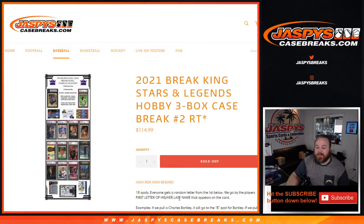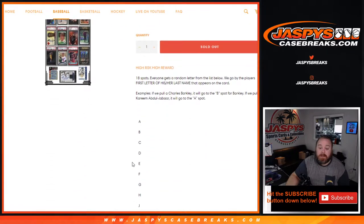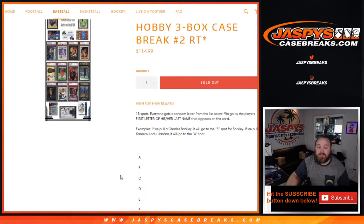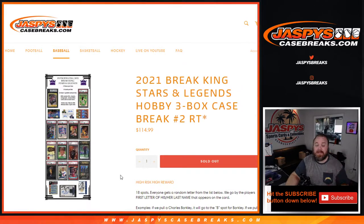The player's first letter of their last name appears on the card. If we pull a Charles Barkley, it will go to the B spot for Barkley. If we pull a Kareem Abdul-Jabbar, it will go to the A spot — Abdul-Jabbar, not J for Jabbar. If we pull a one-name person like an Ichiro or a Pele, it will go to either I or P. If it says Ichiro Suzuki, then it will go to the S for Suzuki. Here's a list of letters from A down to the combo spot of Y, V, I, and N. If there are any hits that do not have one of these letters, we will do a randomizer for that card at the end of the entire break.